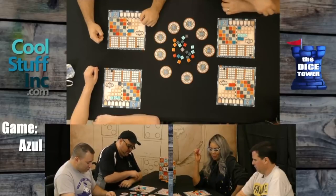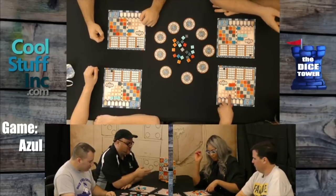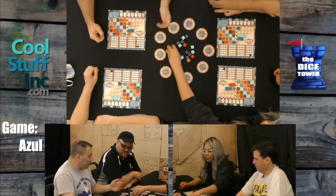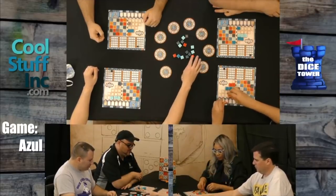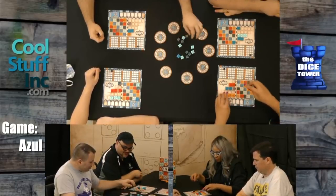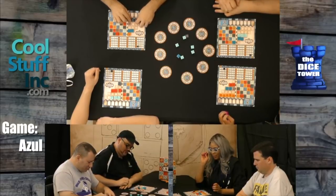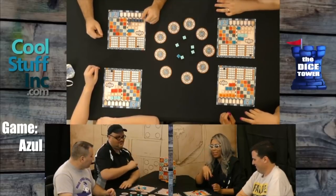I guess I'm going to have to take the first player token — which I'm not crazy about. It looks like it's always the second player who takes it. No, it depends — you could jump in at any time you like. Someone could take from the middle. It really just depends how badly you want something. We're all trying to avoid it because it's negative points.